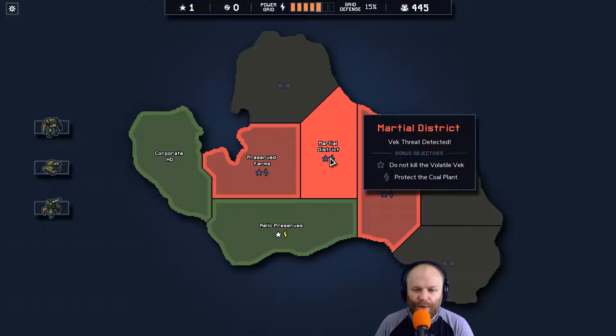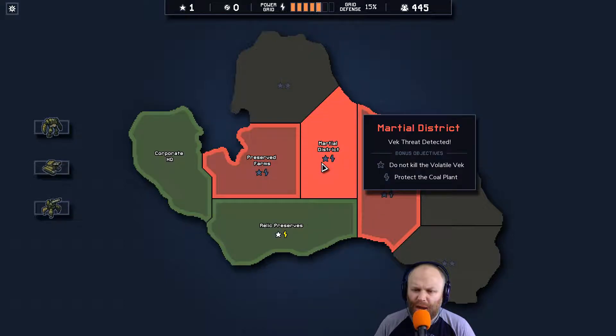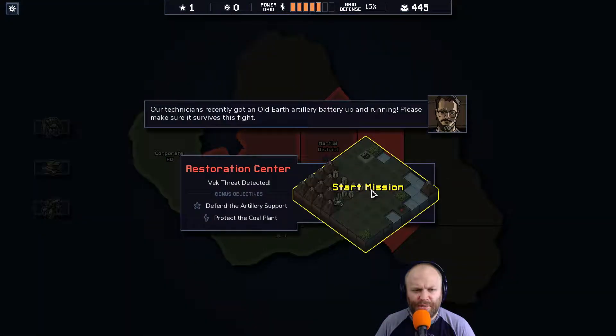Welcome back everyone to Into the Breach. Where do we want to go this time? This one's still got air support — I'm not even sure what that means. Do not kill the volatile VEC, protect the coal plant, defend the artillery support. Let's do that one, because it says defend the artillery support. So does that mean I have artillery support here? 'Our technicians recently got an old earth artillery battery up and running. Please make sure it survives this fight.'